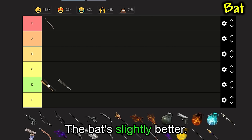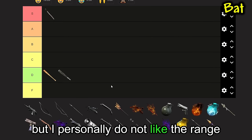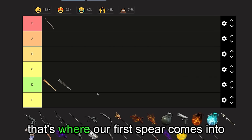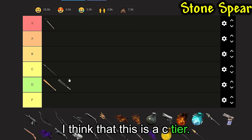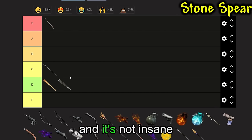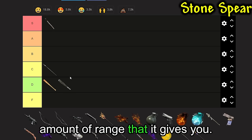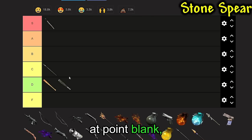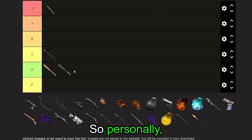Same thing with the Bat. The Bat's slightly better — it does 50 damage compared to the 25 of the Club. But I personally do not like the range of these things and I would like to use the Spears more. Speaking of Spears, that's where our first Spear comes in: the Stone Spear. I think that this is a C tier. It does 35 damage, and while it's not insane in terms of damage, I do like the range it gives you. It makes me feel a little bit more safe instead of having to whack things at point blank, which gets more spooky later in the game.